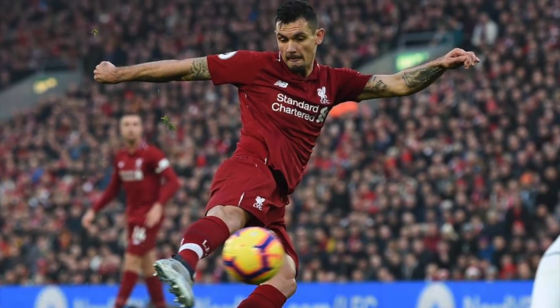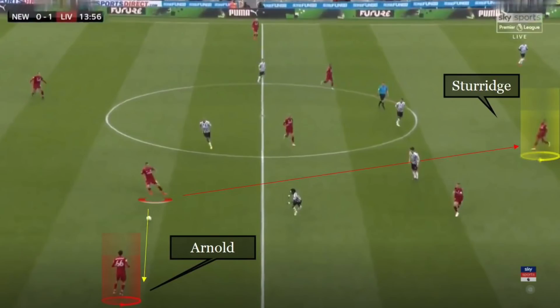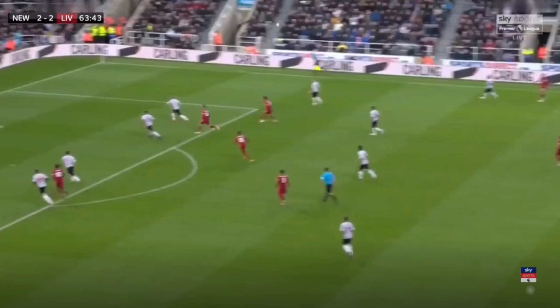The main problem for Liverpool was that there were definitely spaces they could exploit, but the players on the ball weren't always able to play those passes. The ball is played to Alexander-Arnold, and another player might have been able to find Sturridge. A pass to Sturridge would again have been possible in another instance, and here it's Fabinho who doesn't exploit the gap, probably as it would mean passing the ball with his left foot. As Newcastle were more compact, Alexander-Arnold wasn't able to play balls in behind anymore, and there was no room to win second balls.